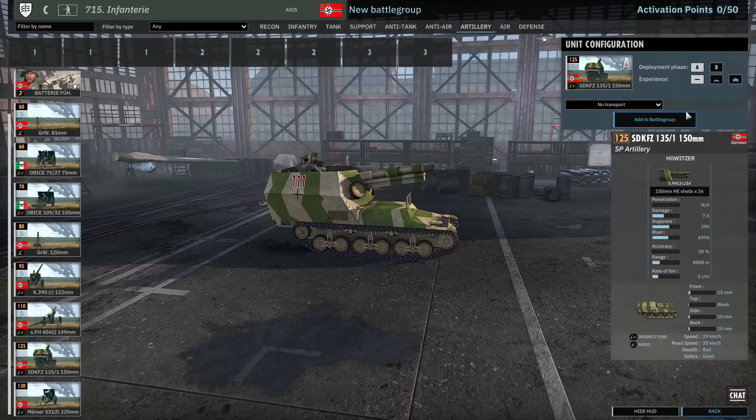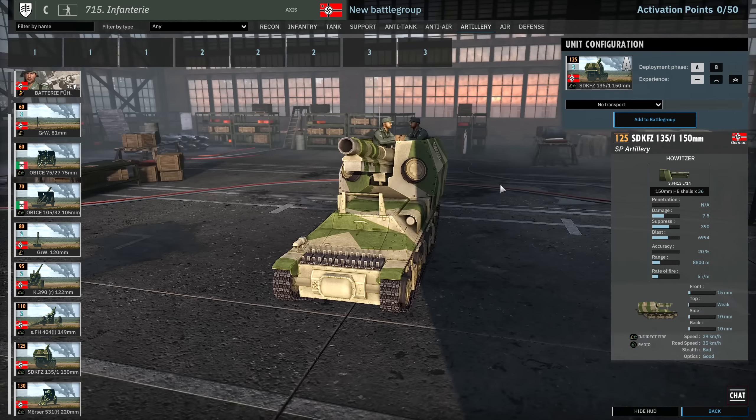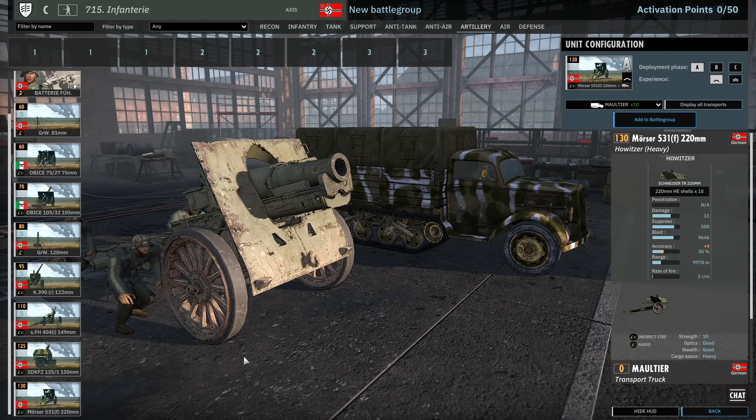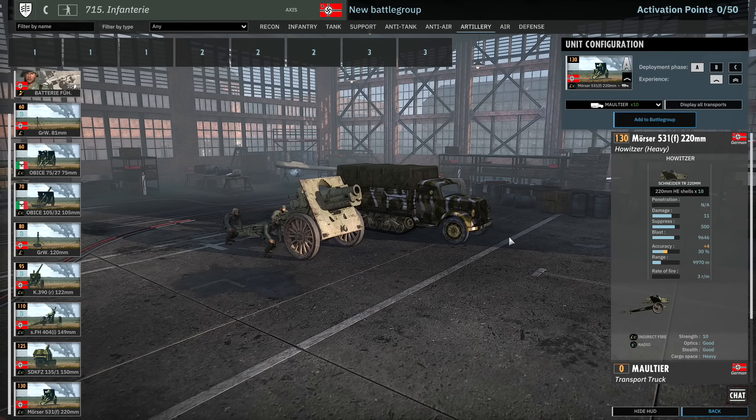We have the Lorraine with a 150mm mechanised unit — 2 available in A and 4 in C. Actually pretty good early game artillery to have, especially considering it has radio. And then we have the Mörser 220mm, the big Schneider — 1 in A, 2 in B and 4 in C. There's only one card of these that can be brought in with munition trucks.